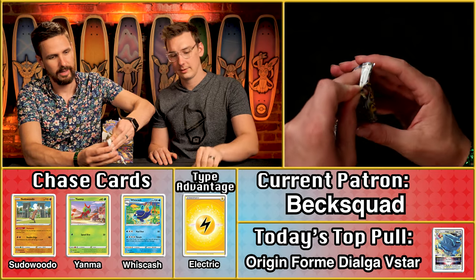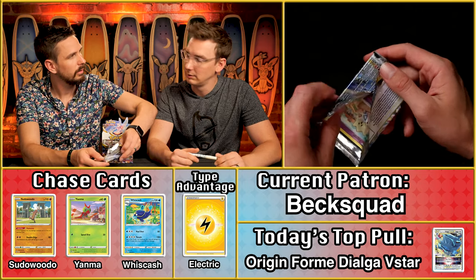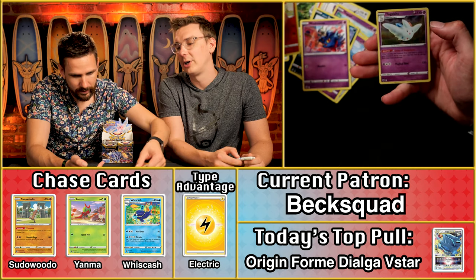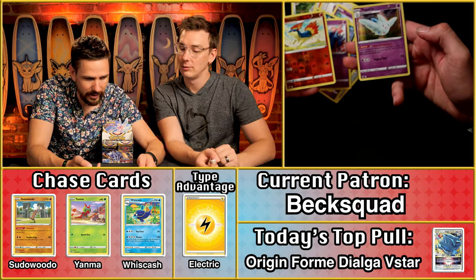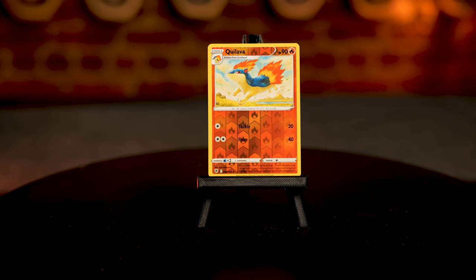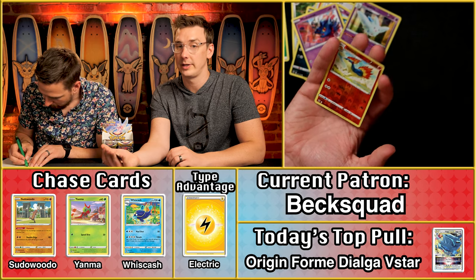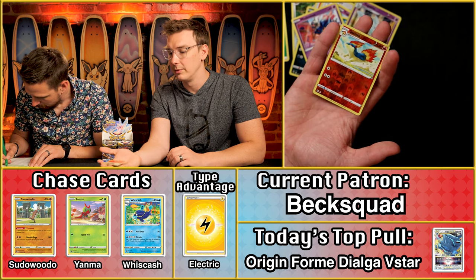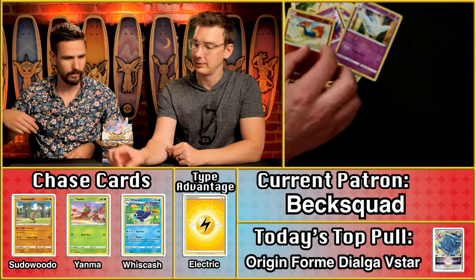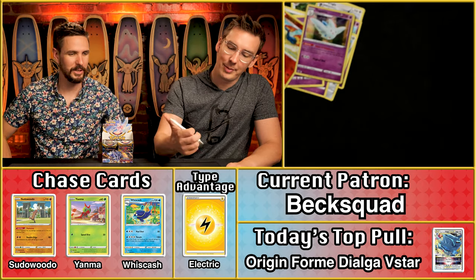Beck Squad is up — the whole squad! Can't believe there's only been two lightning energy cards thus far. We've got the Togekiss, which is a holographic — that's number 57. You might wonder: do reverse holographics count for anything extra? They do not — they're treated like regular cards, even though they are harder to get. The Togekiss is worth just one point for Beck Squad.